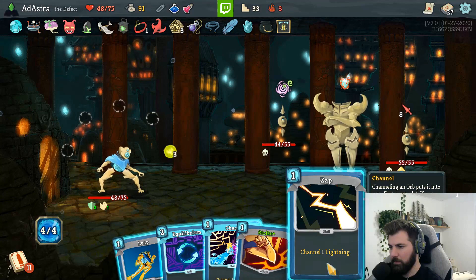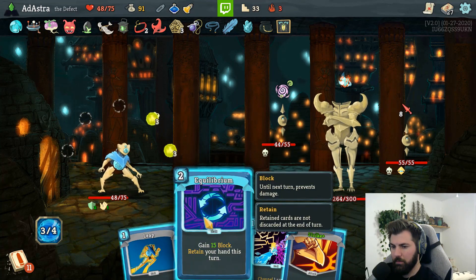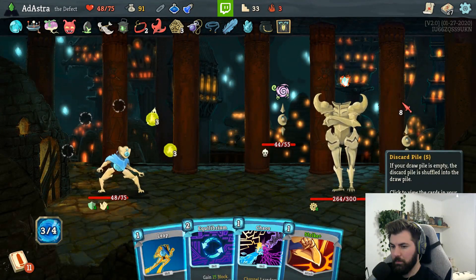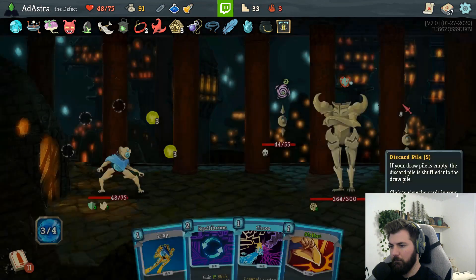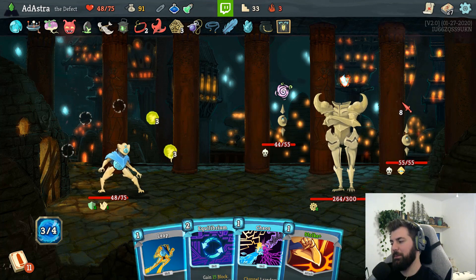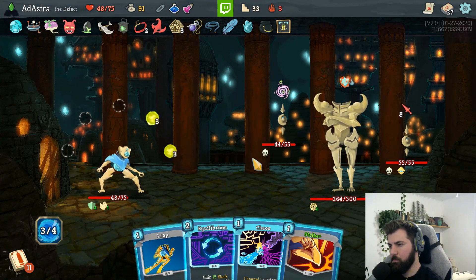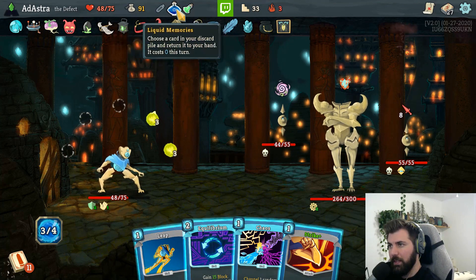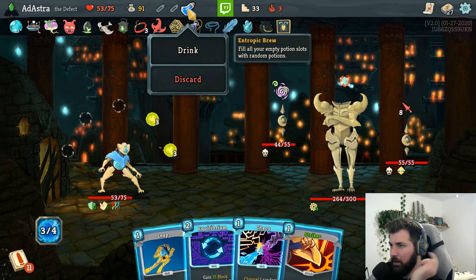Capacitor, capacitor, and zap. Guess we'll chaos. Pull back creative AI. Oh - you're dead, we should have done that this round. Maybe we'll leap instead of equilibrium. Oh, we'll have enough to cast it - oh, it costs zero this turn! Yeah, let's do that - because it costs zero this turn. Good call. Now we'll get our random potions.